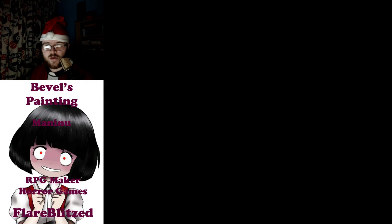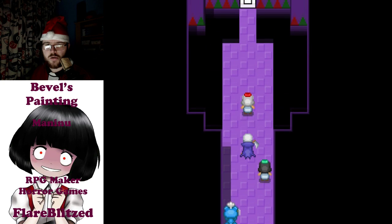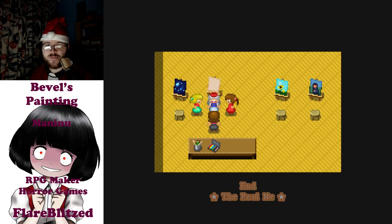We go to the fireplace and clean the dirty door — and we managed to find something. We managed to become one, but what does this mean? We read it by friends. 'I'm home, for real me.' And that's the ending.